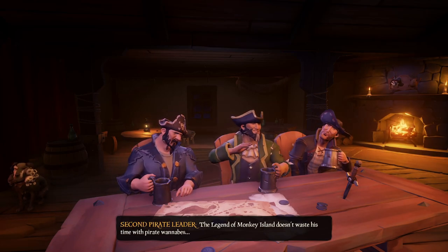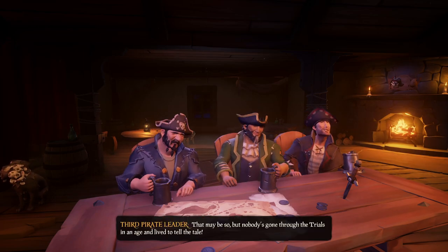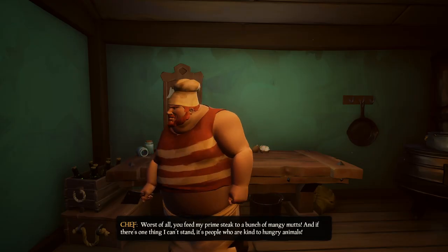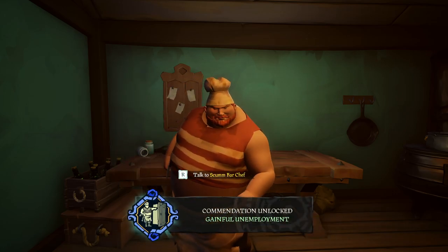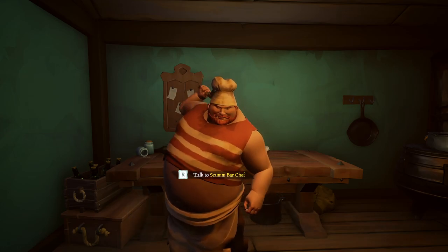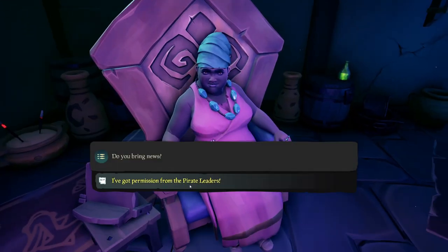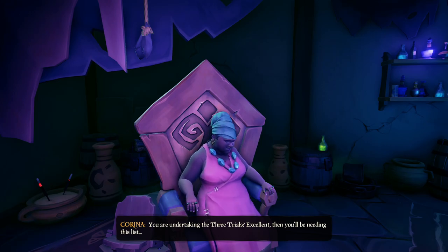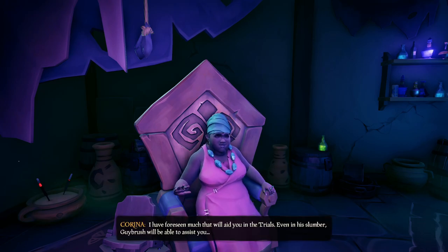Your first task will be to clear the fog where the 3 pirate leaders talk about. Head over to Corrina, but before you do that, first visit the chef at the scumbar to unlock one of the commendations. He ain't that happy and will fire you from the job he gave you in the previous tale. Then go to Corrina to let her know you have the permission of the pirate leaders. She'll give you a list with items to collect: the mighty pirate sword, a rubber chicken, and a treasure map.